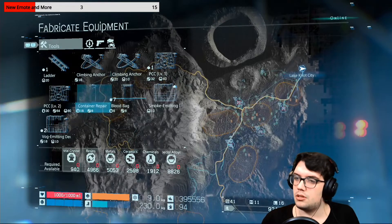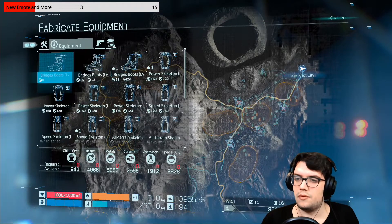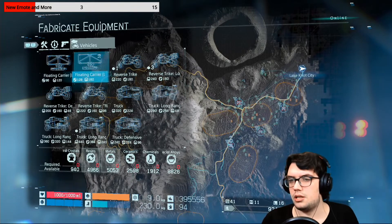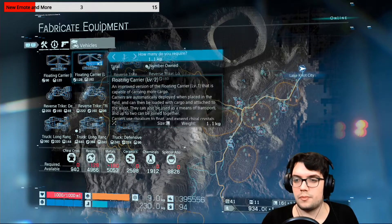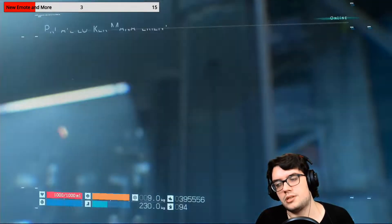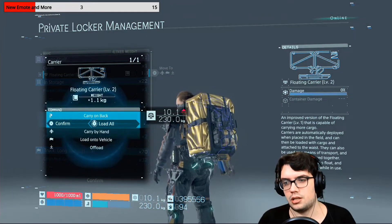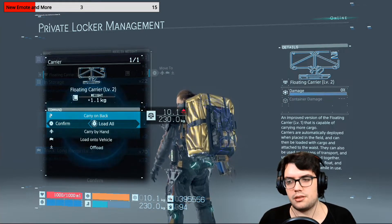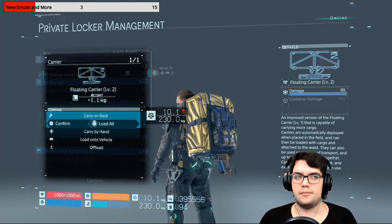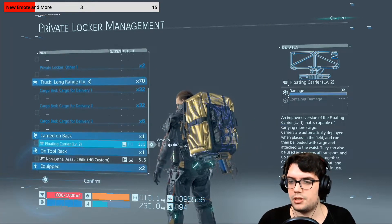Fabricate equipment. I need... what was I saying that I need? Floating carriers. I need at least one of them, to deliver the things to... not the Elder. The one that I'm going to need the floating carriers for is the Engineer.